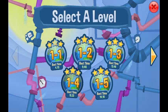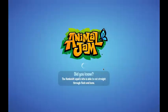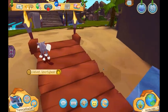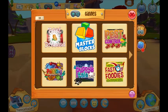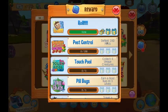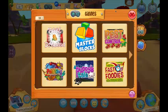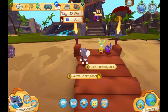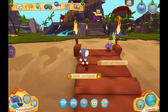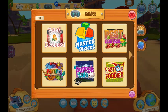I finished all the levels of Roll — it's probably one of the easiest games. Now you can open the prizes: the first prize is always 5 sapphires, the second is always 10 sapphires, and the last prize is always 15 sapphires. So right now I have 30 sapphires. I could also play Touch Pool — other easy games include Fast Foodies, Puppy Tail, and Pest Control.